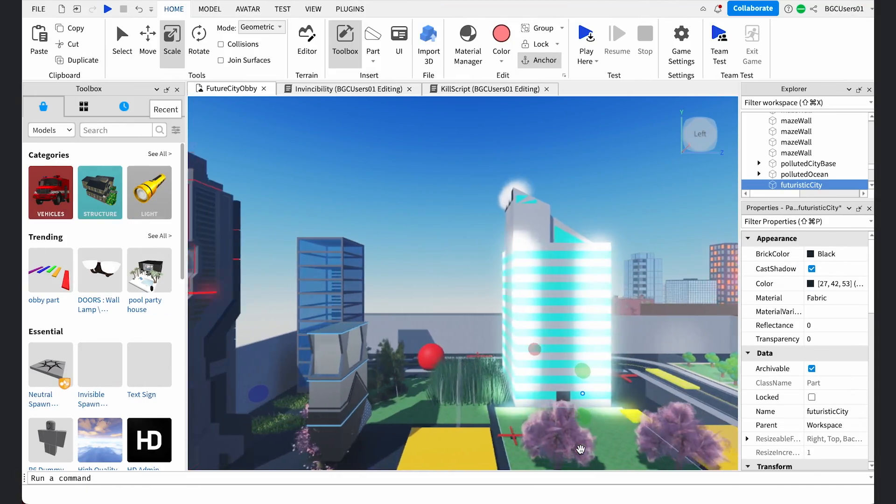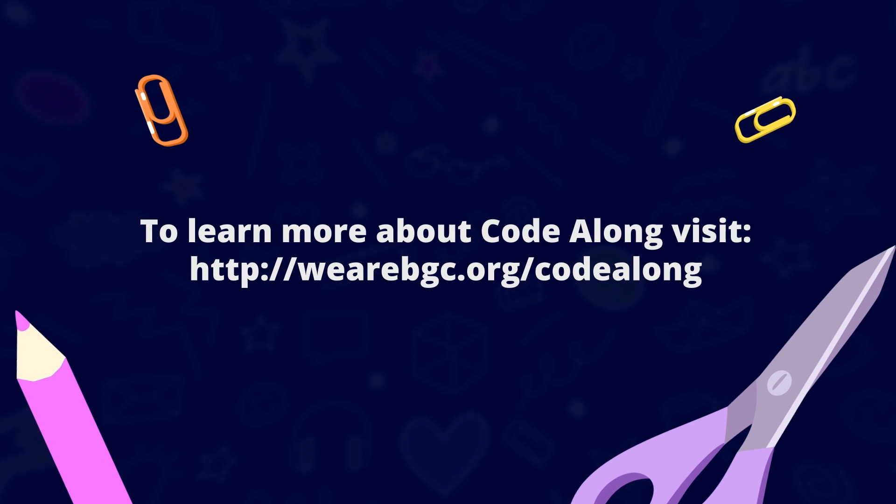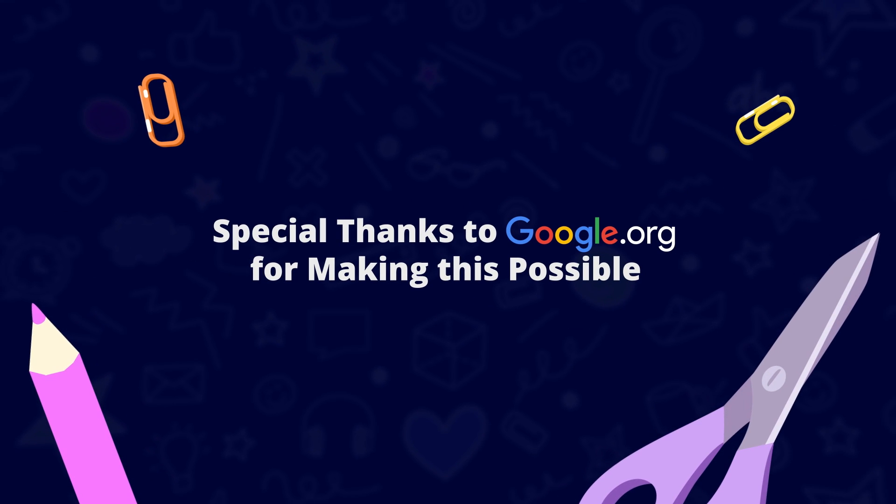Why don't we each spend some time building out level four of our obby? We'll link back up when you're done. Hey, there you are — I missed you. Did you finish up our futuristic city? I did as well. Here's what mine looks like. Now that we've completed level four, go to File, Save to Roblox. Thanks again for working on our obby together. Don't forget to come back to our next video where we will learn how to add sounds and music to our obby, as well as awesome banners to our checkpoints. See you very soon, gorgeous gamers. Peace, and as always, game on. Bye!